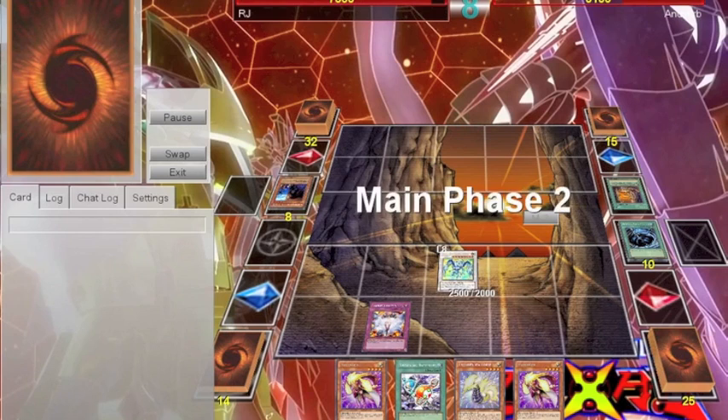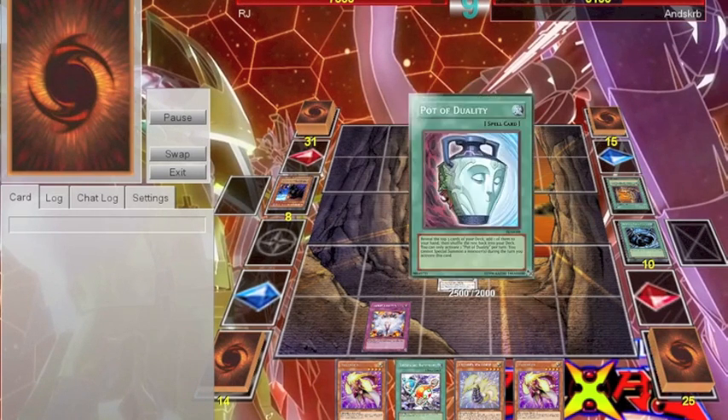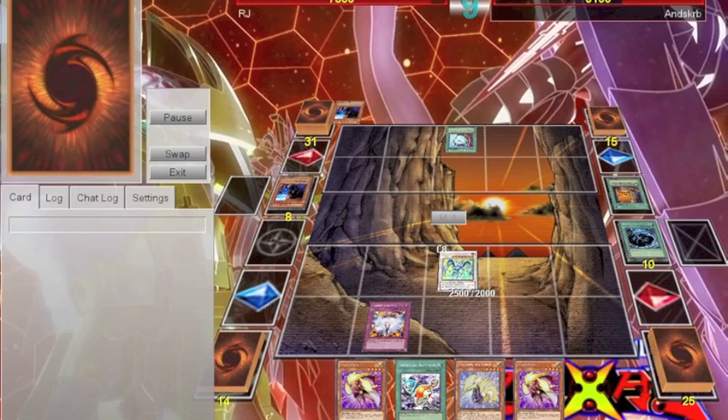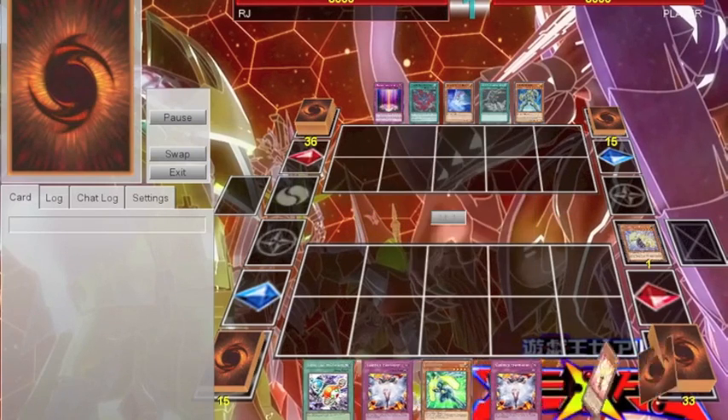So the next turn I flip summon the Star of Spark Dragon and attempted to attack the Spy. He used Fiendish Chain on the Star of Spark Dragon, which I then MST'd, and then chained Spark Dragon to keep the Vanity's Emptiness alive. He Duality'd into Cyber End Dragon and then scooped from there.